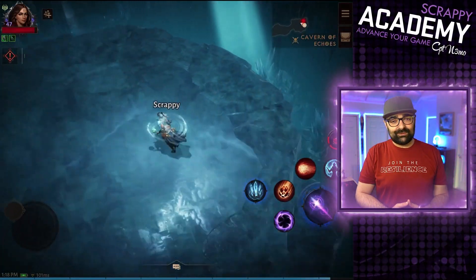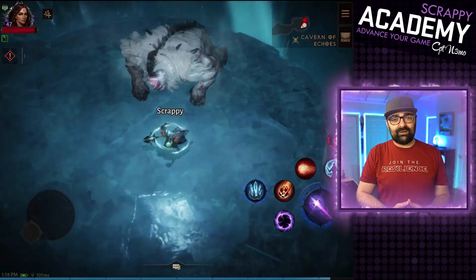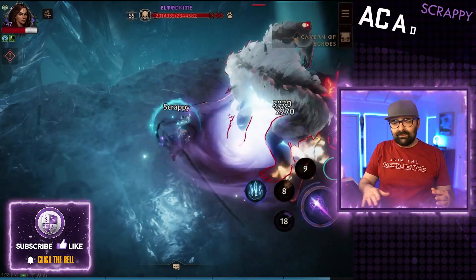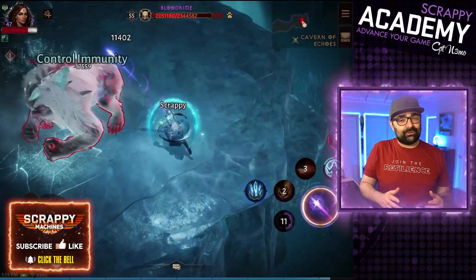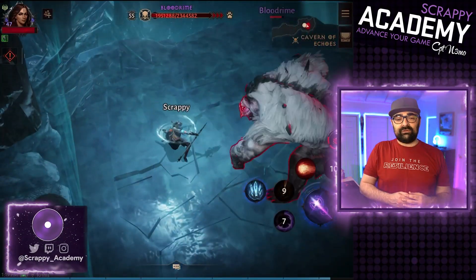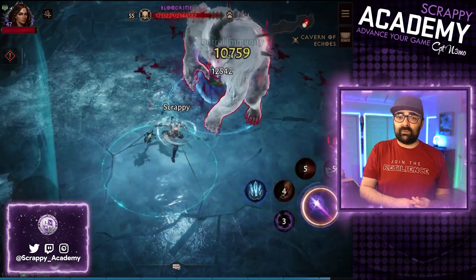Good morning, good afternoon, and good evening ladies and gentlemen. My name is Captain Nemo. Welcome to another Diablo Immortal video. Today we're going to be looking at the Cavern of Echoes on Hell 2 difficulty with my Max Wizard. We're going to play through it. I'm going to tell you some really cool things about the dungeon — I feel like it's one of the best dungeons in the game, and today I have one of the best builds for my wizard. So we're going to do best wizard build against the best dungeon on Hell 2 difficulty. I'm super pumped.